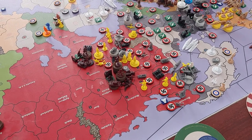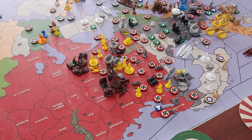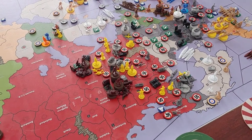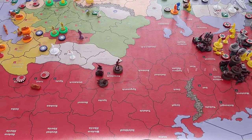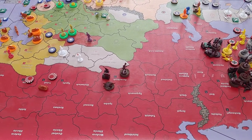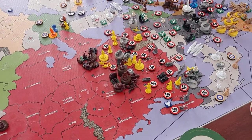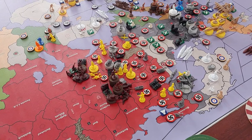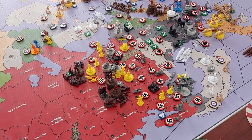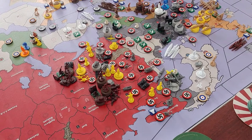Moscow and Stalingrad are the only two territories the Russians have units in within the European section of Russia. They still have a factory and some units in Novosibirsk, but that's it. Germany, I think, has enough to assault Moscow this turn, and that's going to be what kind of decides this game.